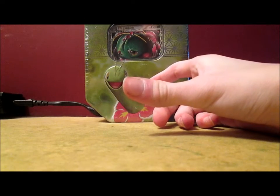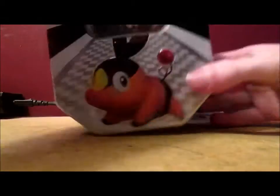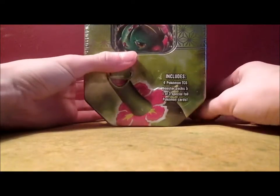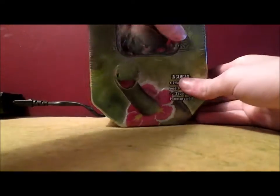In the last video I opened up the Tepig Black and White Preview Tin, which I got right here. So if you want to check out that video, go ahead. I actually hope to get a Chikorita card out of the HeartGold SoulSilver Pack in this tin, because Chikorita is, like I said, my all-time favorite Pokemon.